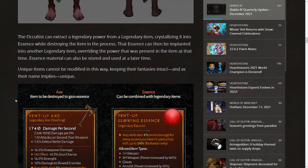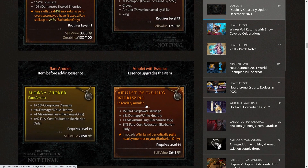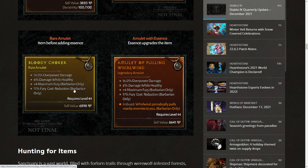This system reminds me a lot of the Archive of Tal Rasha / Kanai's Cube recipe from Diablo 3, but instead of applying it to a cube, we can apply it to other items. For example, an axe with 'Fury skills deal 4% more damage for every second you haven't used a fury skill, up to 24%' — you destroy the axe, get a glowing essence, and apply it to a one-handed weapon, two-handed weapon, gloves, amulets, or rings, with power scaling differently per slot. You can also take rare items and apply legendary powers to them, turning the rare into a legendary, which makes rares potentially best-in-slot.